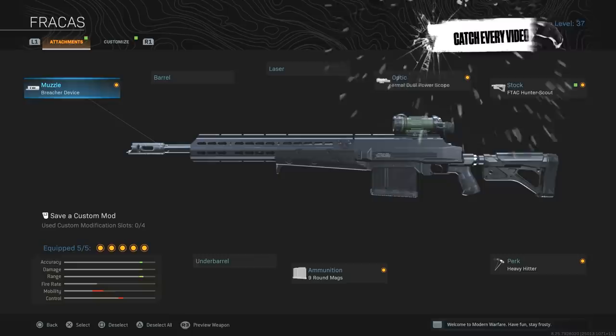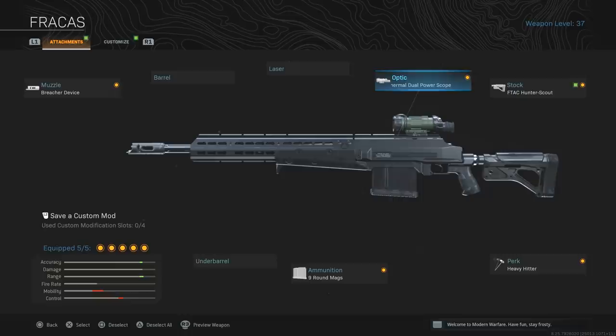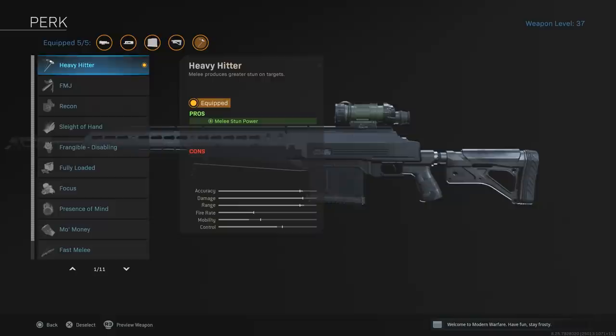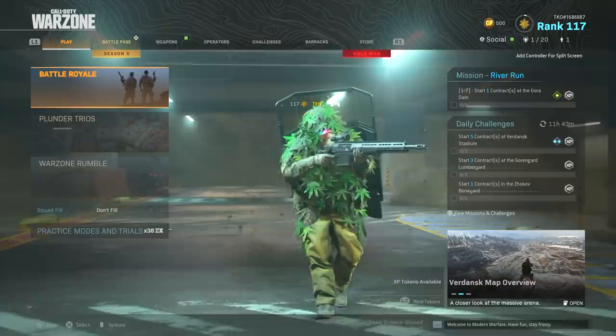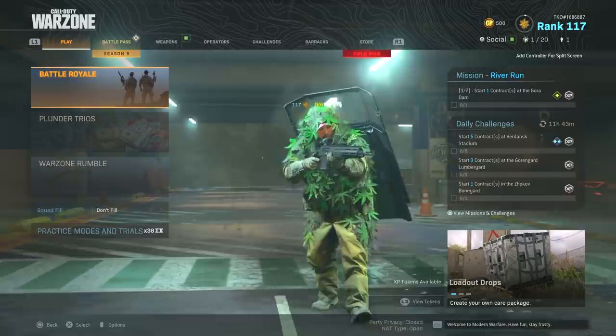Here are the attachments on the HDR. The Breacher device takes it from a three-hit melee kill to a two-hit kill and also hurts your mobility — no-brainer. Next is the Thermal Dual Power Scope, which decreases mobility, and the FTac Hunter Scout, which also decreases mobility, along with the nine-round mag. The only attachment that doesn't decrease mobility is the Heavy Hitter perk, which makes melee produce a greater stun on targets and disorients them.